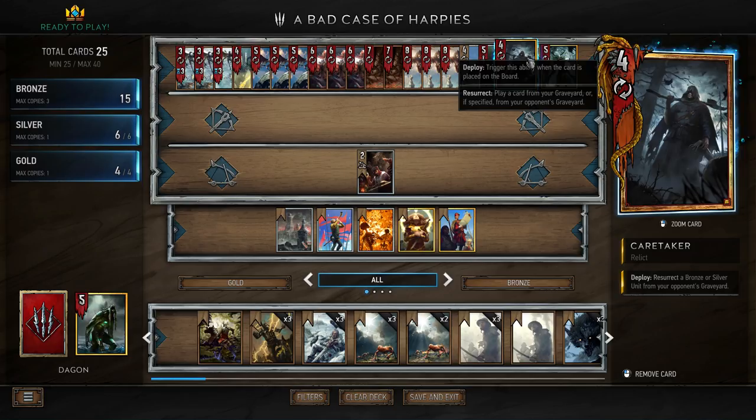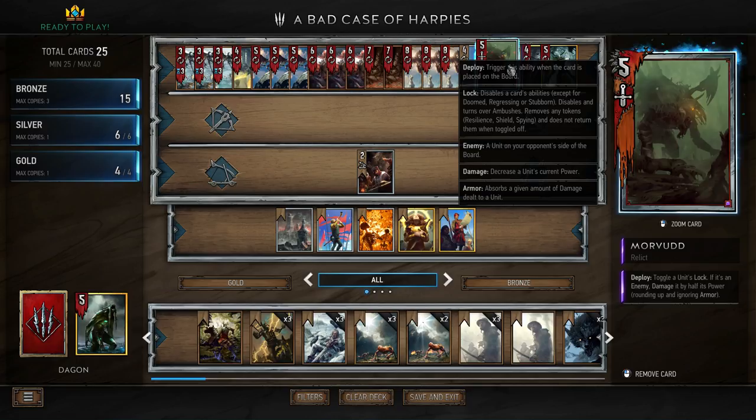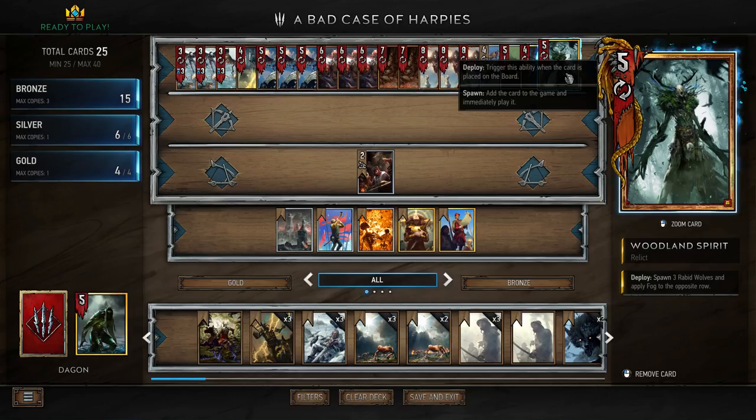If you're worried they're going to play Restore on those, you can just take them away from your opponent, which is pretty useful. We have Morvudd as a lock — having a lock in decks is really useful at the moment, and the fact that he also halves the opponent's power along with the lock means he's usually not bad tempo. We have Royal Decree to help us find Woodland Spirit, which is a key card in this deck, and Renew which we'll generally use to replay Woodland Spirit.